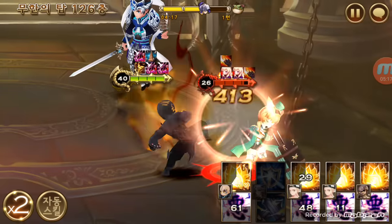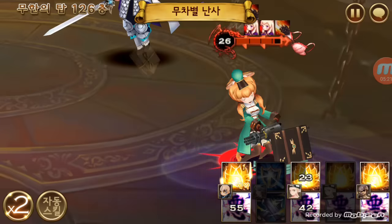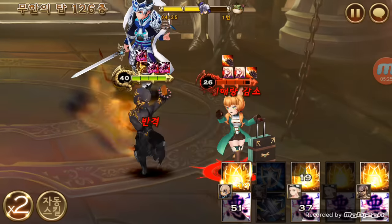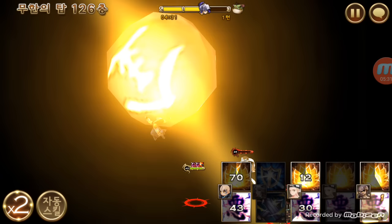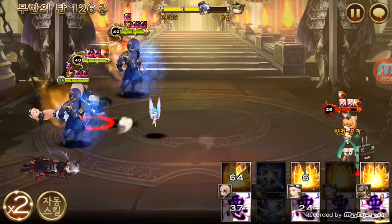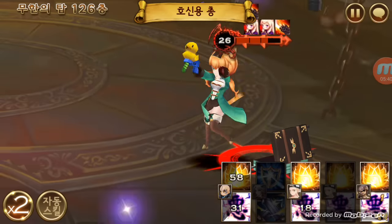I'll use the top skill so that E-jong will die. E-jong killed one of my Lees, which kind of ruins it. I still have one more round to go, so hopefully these guys can last. You can see that Lee's buff is almost gone on the other ones.